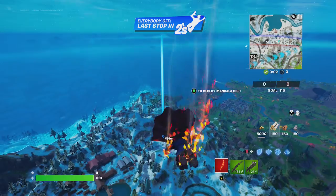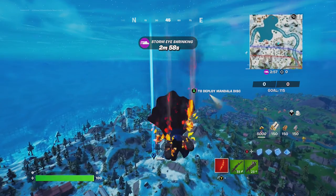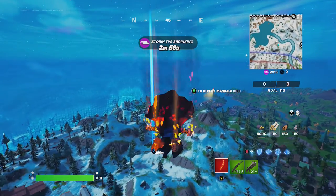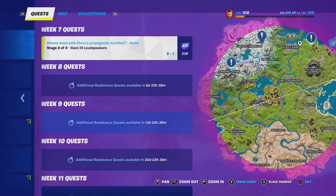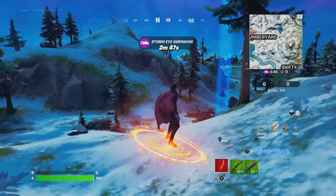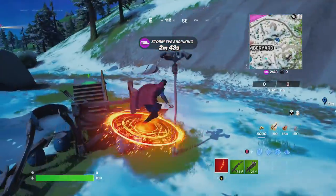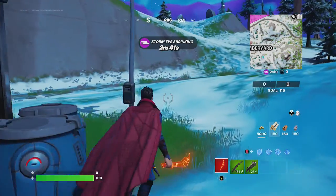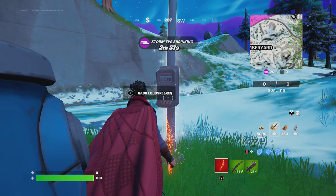One more to go. Alright friends, GoblinGryph is heading towards the third location to hack IO loudspeakers. You can see them all over on the map — they're generally at the IO locations. Just go ahead and head over to the old outpost, look for the pole. And yep, that's all there is to hack IO loudspeakers.